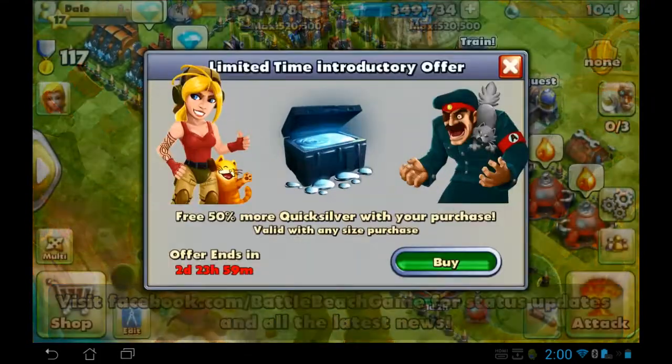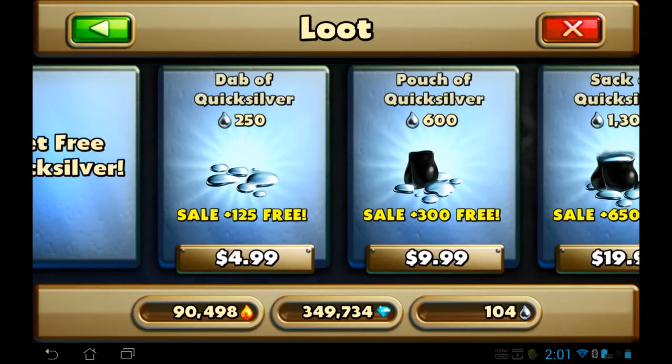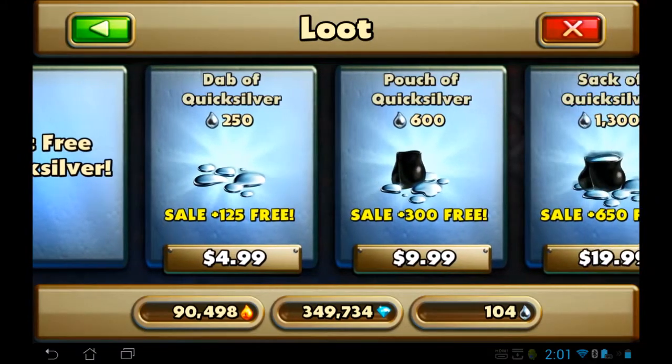Hey, what is going on guys? My name is Dale and I'm bringing you guys another Battle Beach episode. I'm like, what the heck is this? 50% more quicksilver with your purchase, while supplies last. So we get 50% more. That's nice, except I don't have any money right now, so that's okay.